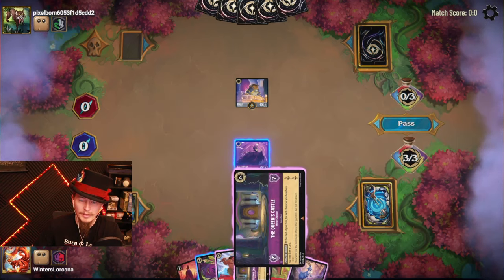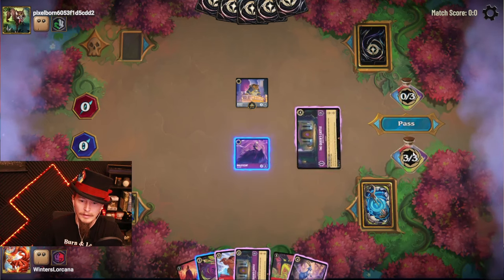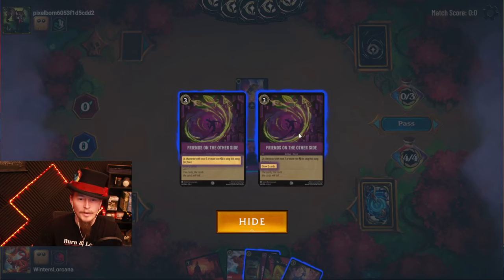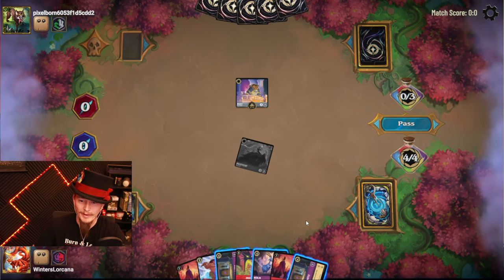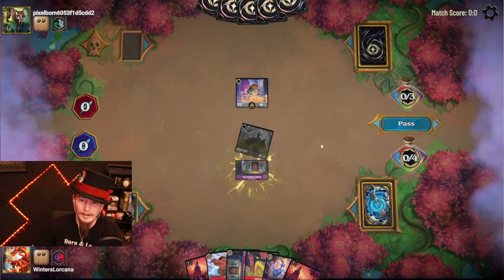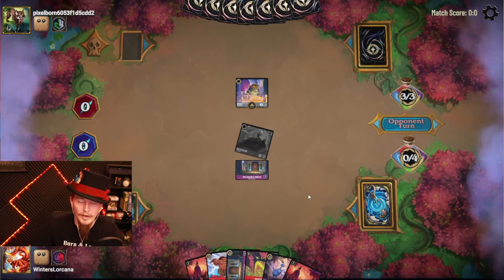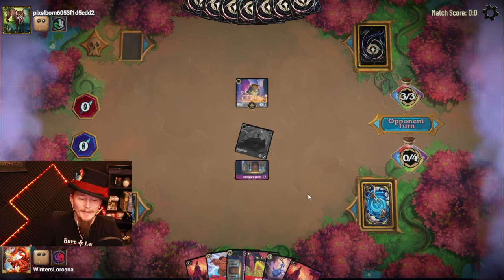There it is — a Goat. I was likely always going to be inking that one. I got another one — my goodness. Alright, I got a Dragon Fire for this Beast now. Just like any other good Red Purple, we're just gonna control this board until my opponent can't do anything.